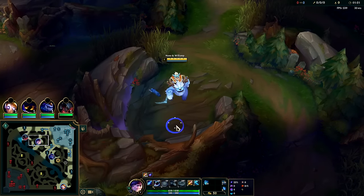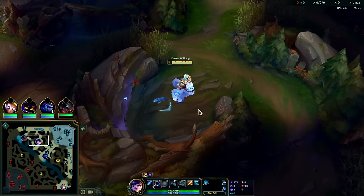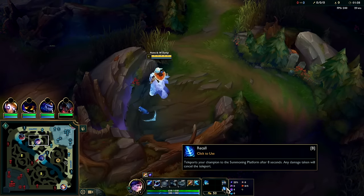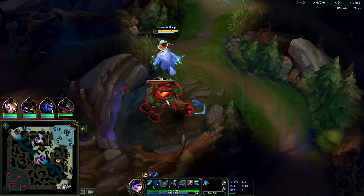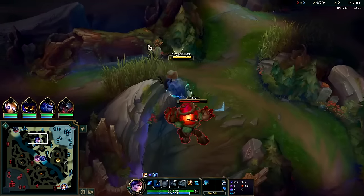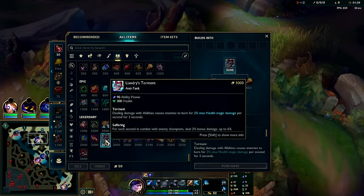Movement speed is a huge part of Nunu in general because his W interacts with movement speed heavily. Anything affecting you at the start of the W will last for the full 10-second duration. We also got the blue jungle item for the same reason — if we step on a bush and press W, we'll have that speed up for the whole 10-second duration.